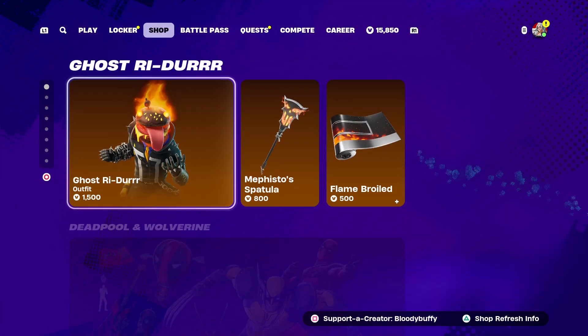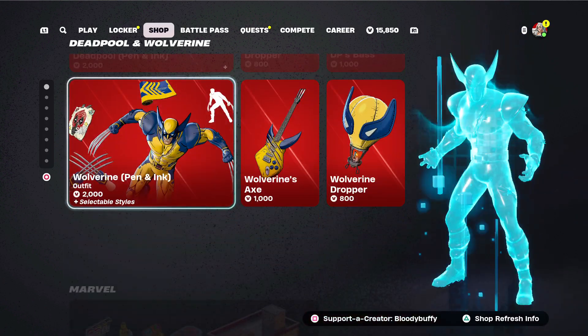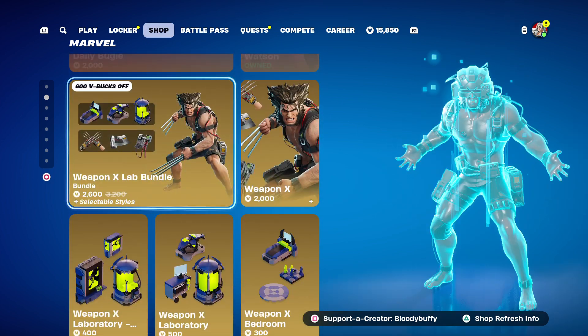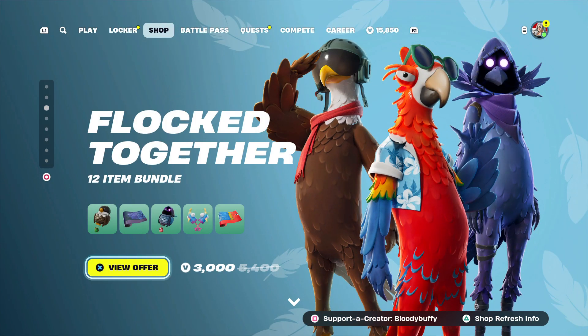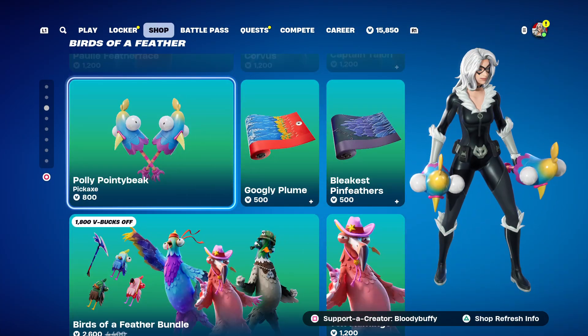Ghost Rider — still here. Deadpool and Wolverine — of course it's still here. Marvel — still here. All those new bundles: Weapon X and Weapon X Wolverine. The ducks, the birds of a feather.